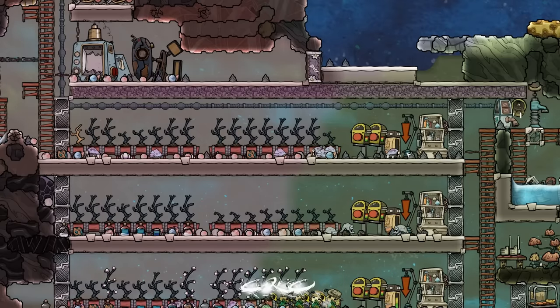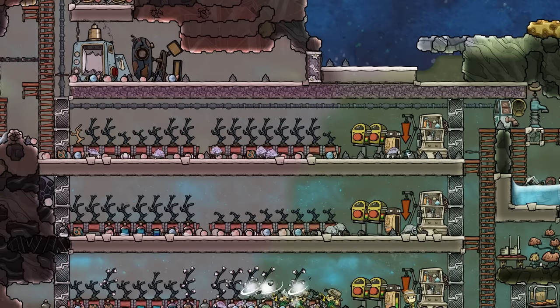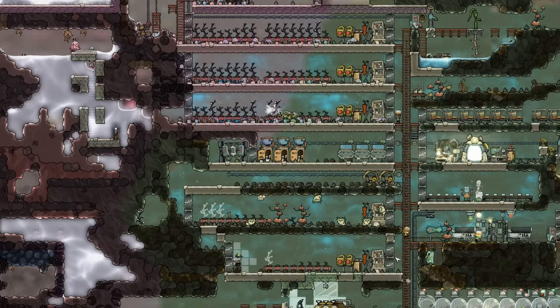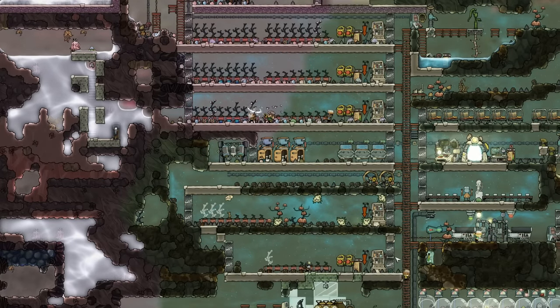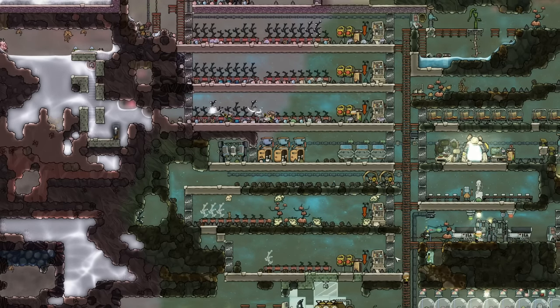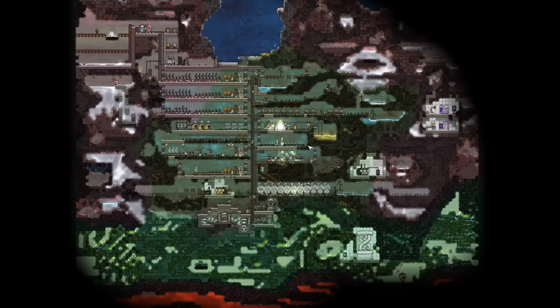In max difficulty we can only count about two and a half duplicants per stable. So technically four stables would be enough to feed ten duplicants, and if we do that for 20 cycles we hit Carnivore. But I'd rather play it safe and go with five stables. The question is where are we going to put it?